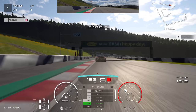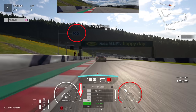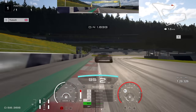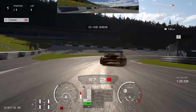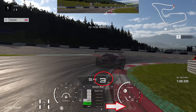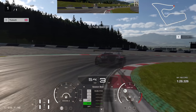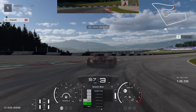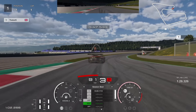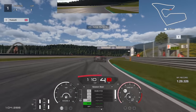For turn four, use the 100 board as your braking reference again, just short of it. Go down to second gear quite aggressively, but then watch — we go up to third gear just as the right-hand tire touches the curb. That gear shift as you clip the curb rotates the car and gives you much better traction coming out compared to staying in second, giving you good momentum out of the corner.